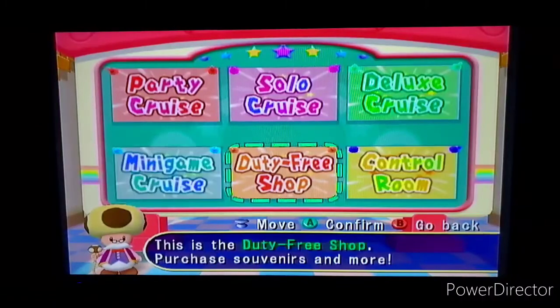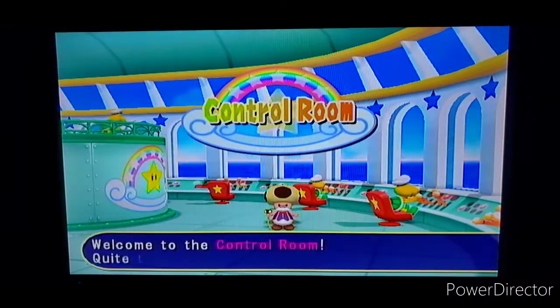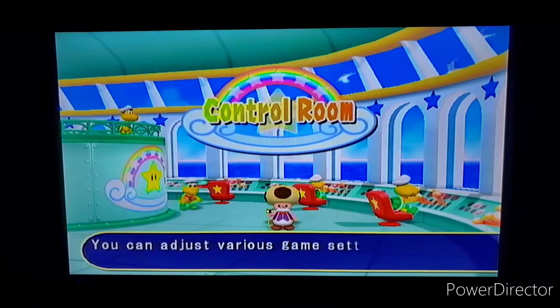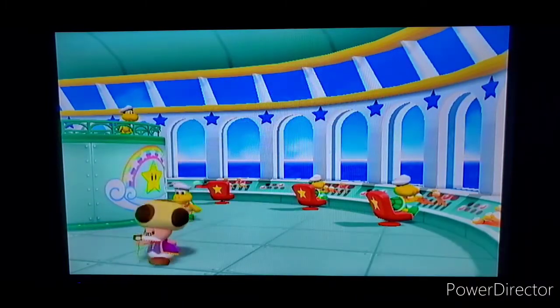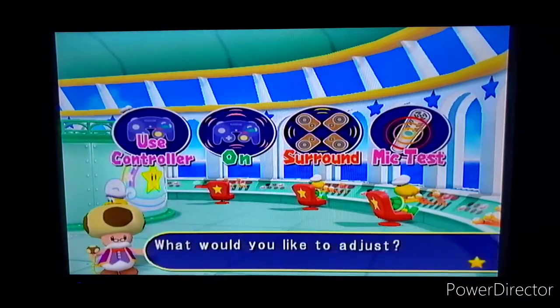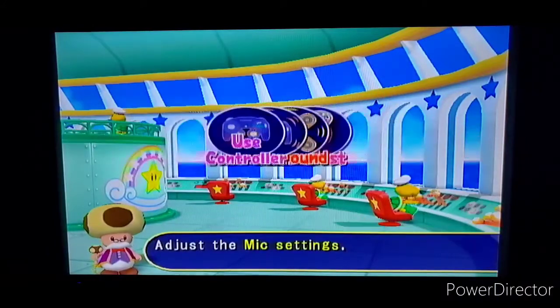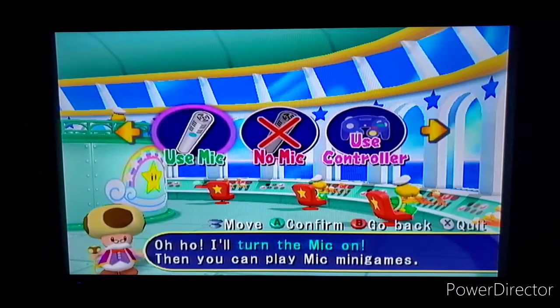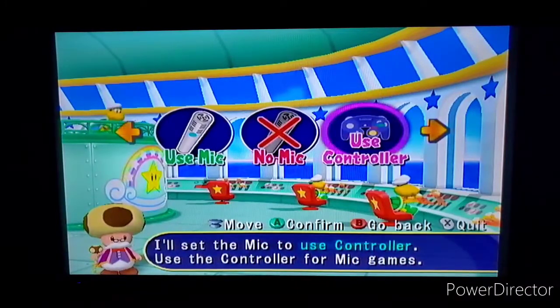We're gonna be showing off both the duty-free shop and the control room. First let me show y'all the control room. It's pretty simple - you can adjust the controls, the audio, and stuff like that. The music sounds so good too. So we have the mic settings. You can either set it to use mic, no mic, or just use the controller. Since I'm playing with the controller because I lost my original mic for the GameCube, I used the controller.